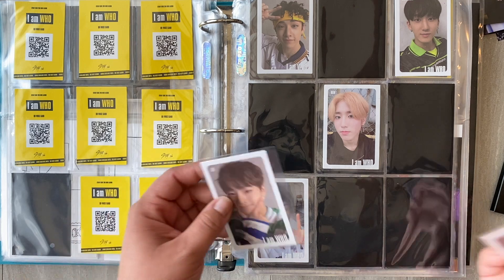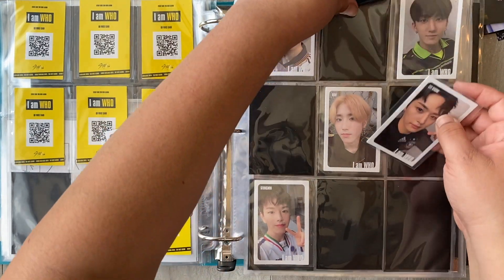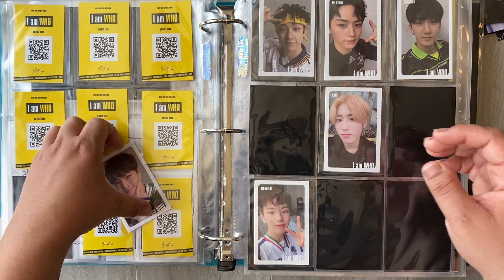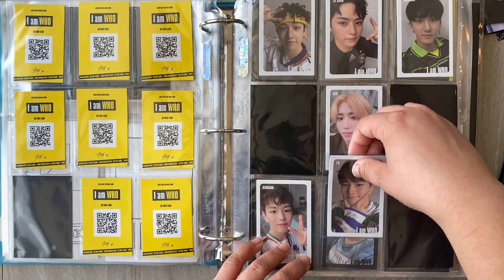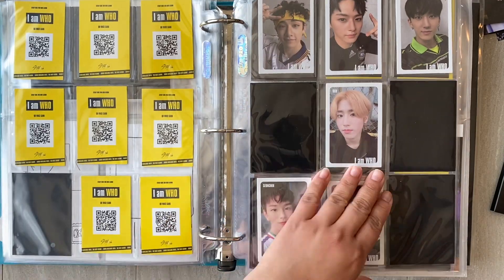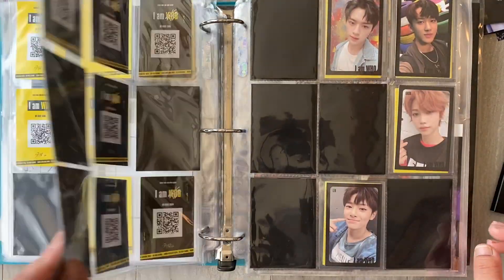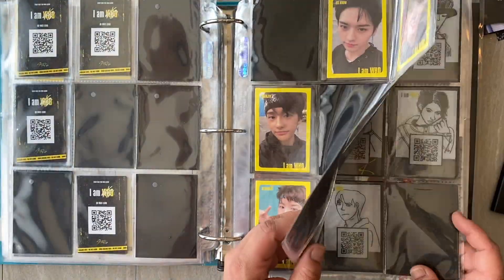So, I Am Who. I have two white border cards — one Lino, and then Julian. Yay, so this page is really coming together. I Am Who border cards, I don't have a ton of them, but I'm getting them slowly but surely.